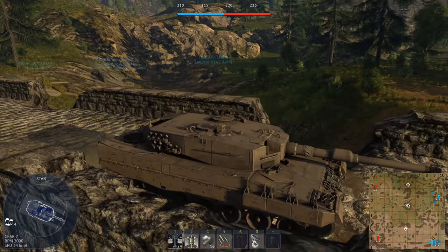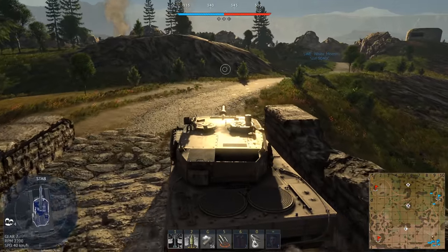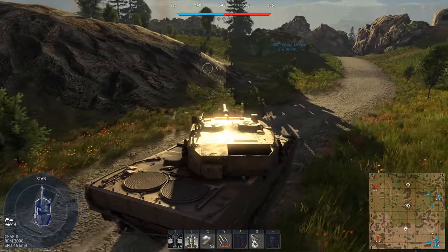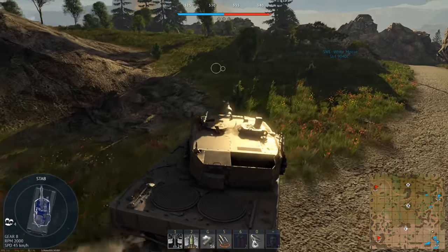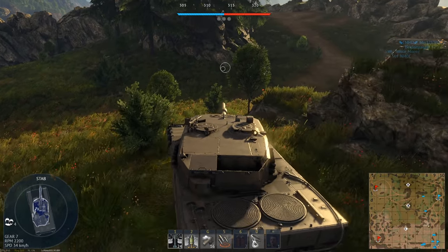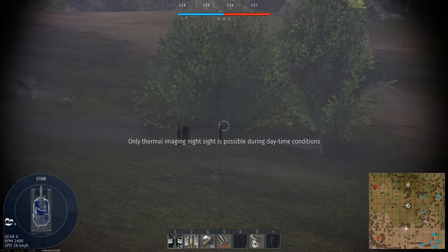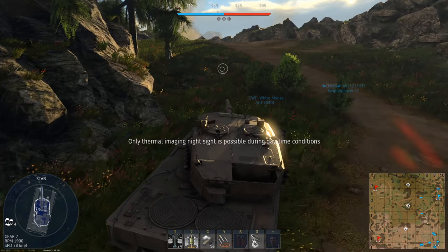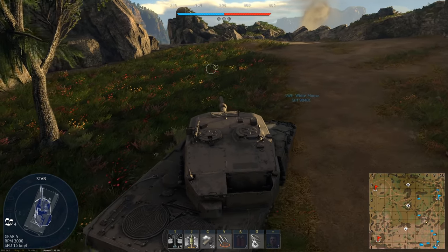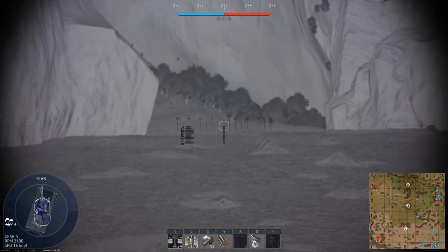I'm not a fan of this map at this battle rating, just because of the thermals - it's almost impossible to be sneaky, though it's still possible, just less likely. But I'm gonna do what Leo's do best: I'm gonna sit with our thermals and scope some people out here. I couldn't remember if this thing had commander's thermals or not, but I had a quick check and obviously we don't.